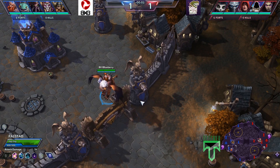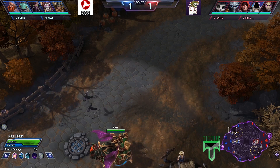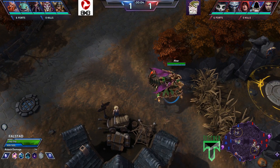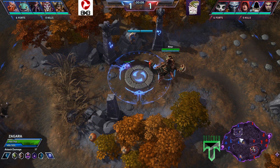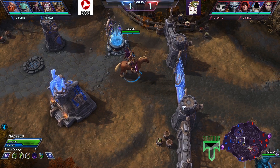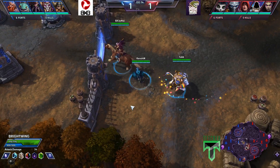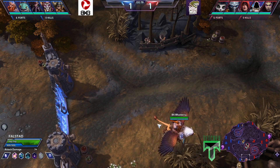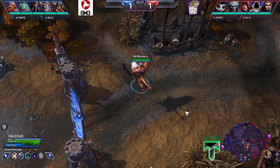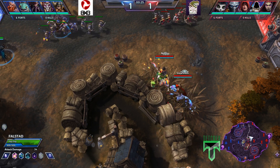I will introduce the team. This is BX3 Electronic Sports Club. Starting in the top lane, we have Aha on the Zagara. Enti is on the Nazeebo in the mid lane. Kenshin is on the Brightwing in the mid lane. Fub is on the Muradin. And in the bot lane, it is Blueberry on the Falstad.